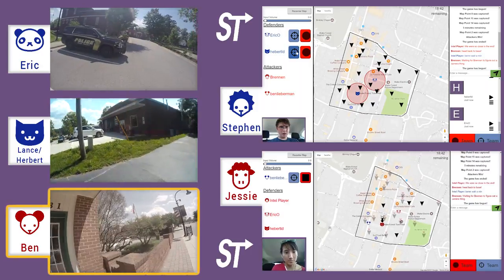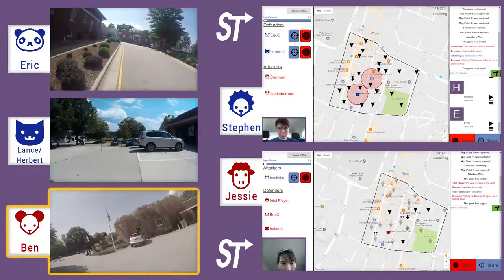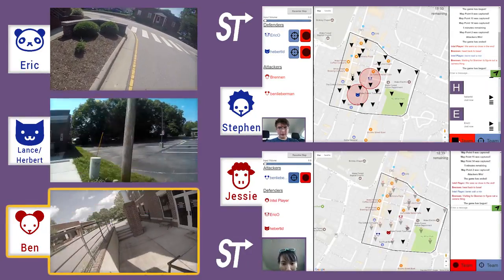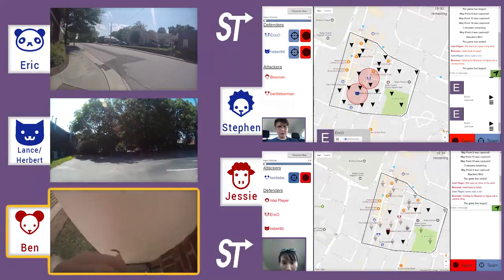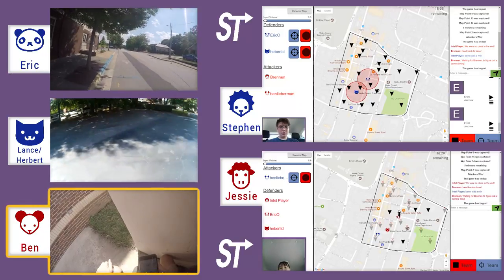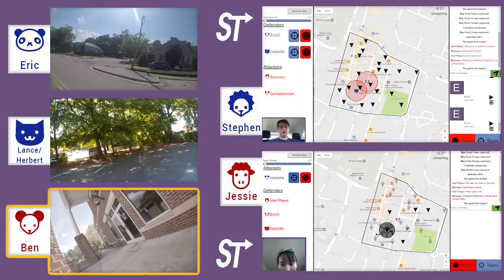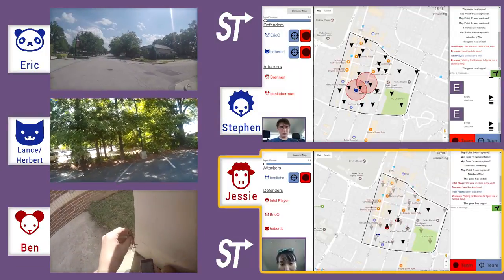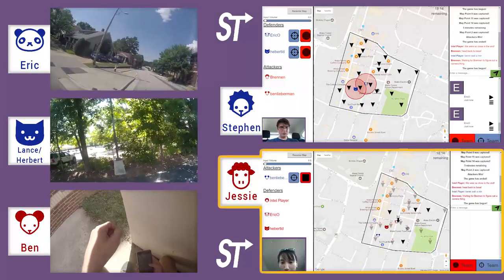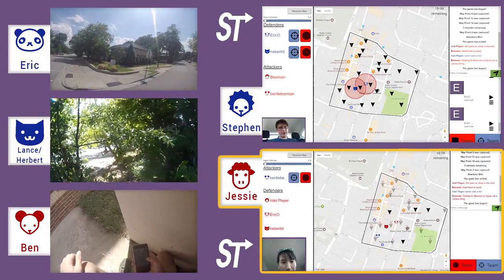This is actually Ben's second game — his first time as attacker — and he's quite a vigorous player. He's going to hide right here in a lower-level stairway entrance to a building. The one thing he should have done is run a little bit farther away. He's got the hiding spot, but he's not that far away and that radar still exists. If they get any closer, they'll probably come into his radar again.